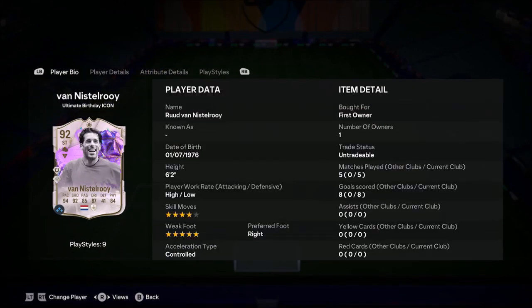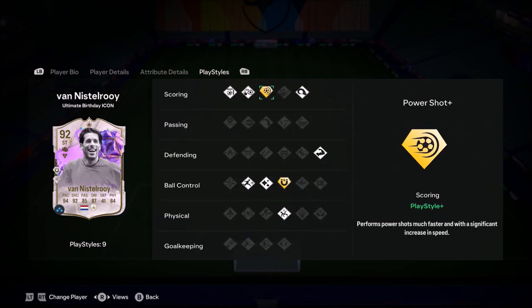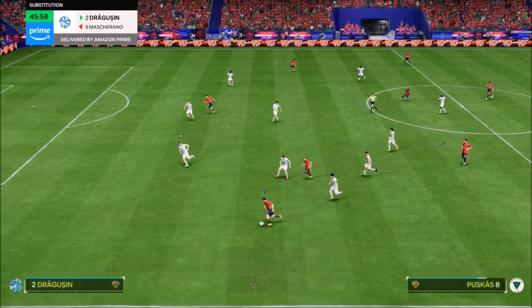Ladies and gentlemen, welcome to the video. Today we look at 6'2", high/low work rates, 4-star skills, 5-star weak foot Ruud Van Nistelrooy. Now this card looks absolutely insane — look at the pace, unbelievable. I think engine is definitely the one you want to go for because the shooting looks incredible. You work on that agility and balance, he's got the power shot placed shot plus, first touch as well. Looks like a really, really nice card.